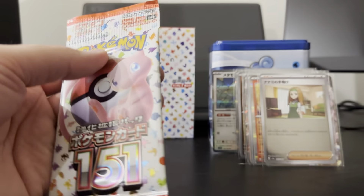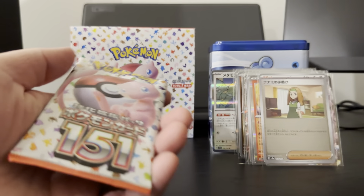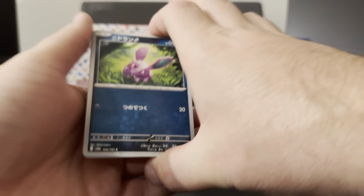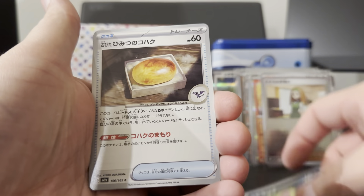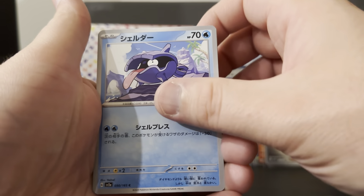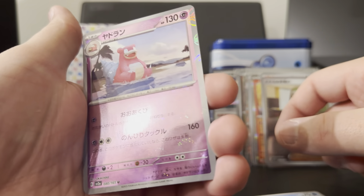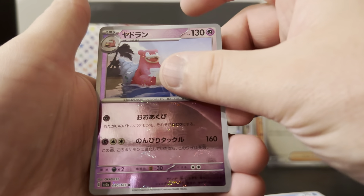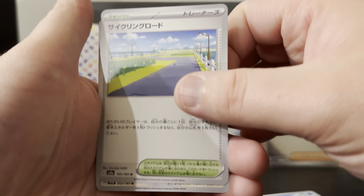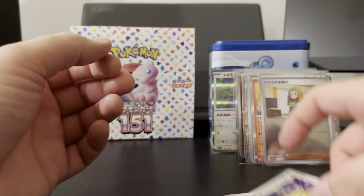Last pack — let's see what we get. Dideran, Amber, Shellder. We have a Reverse Slowbro — that's pretty cool, I like that one. We have a Weezing, the Street, and then a Persia.